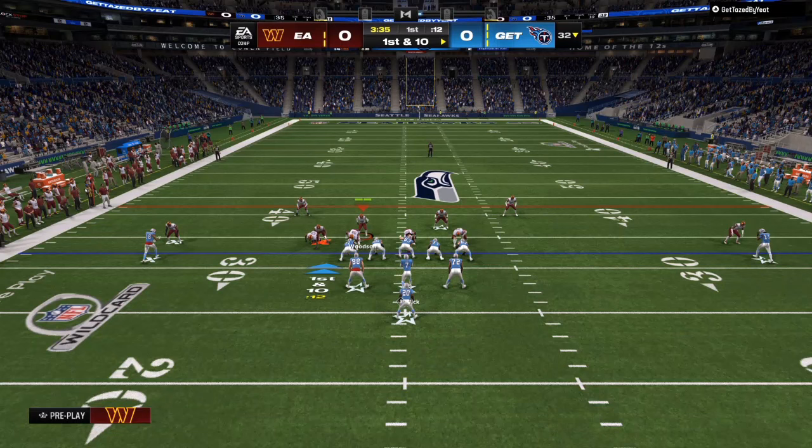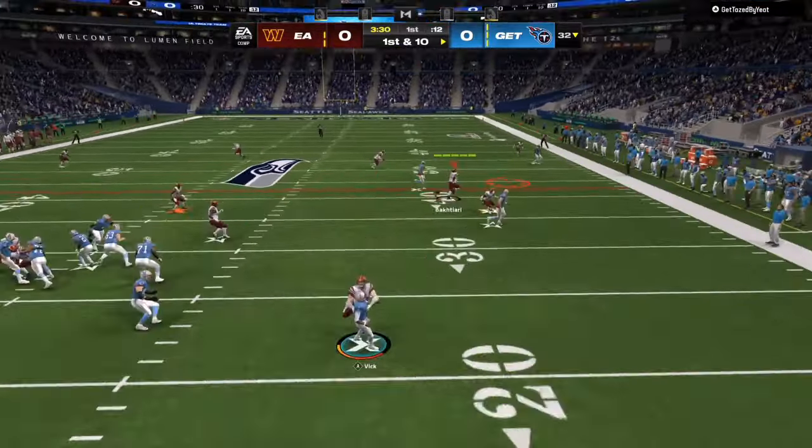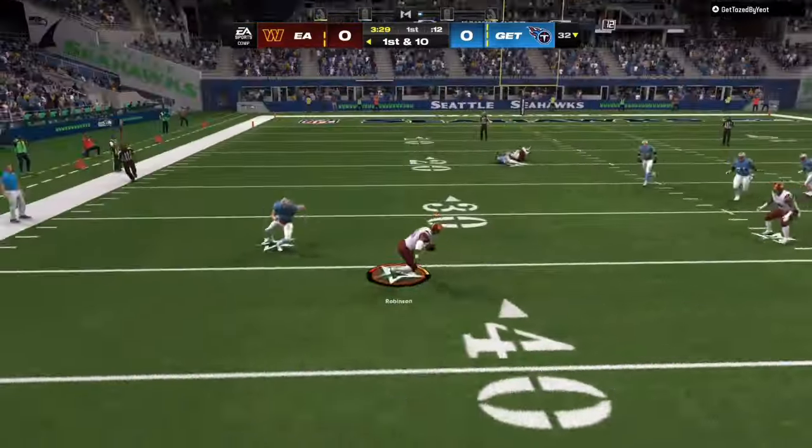Today we're going to go over the only defense you need in Madden 24, which is Cover 4. You can do it out of nickel sets or big nickel sets. You want to make sure that you have Deep Out KOs on the outside — you can have safeties or cornerbacks with that ability. If you don't have that ability, this is still a great defense because you're going to get good block sheds.